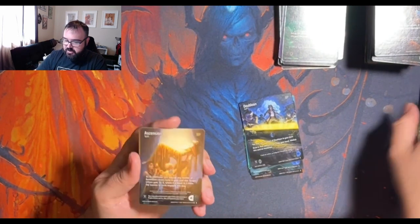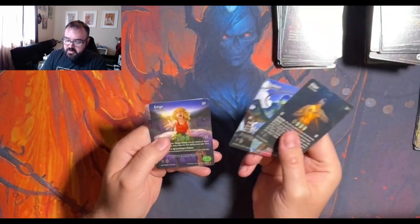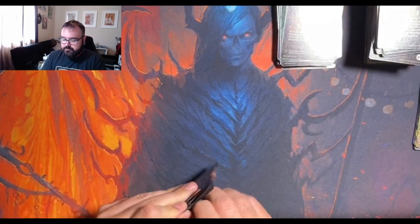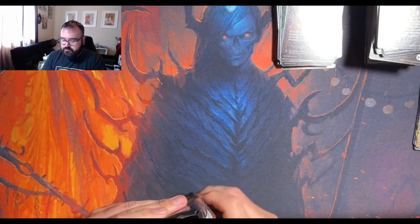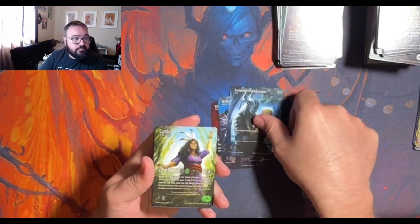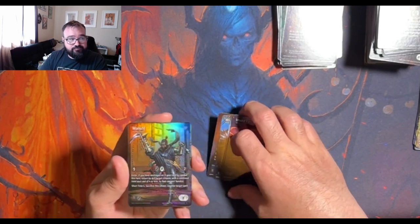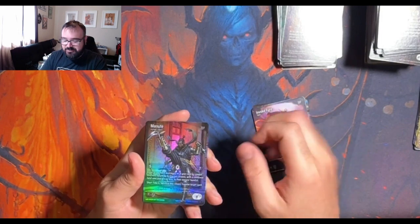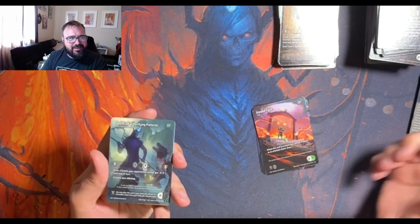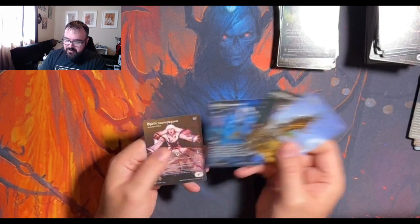Ascension could be a super sweet card in constructed for the Ascendance. Random commons. Invoke Fire, Foil Minuet — Manute? Manute's probably more accurate. And another Ducrocca — seriously, four now I think. What is going on? What is going on?